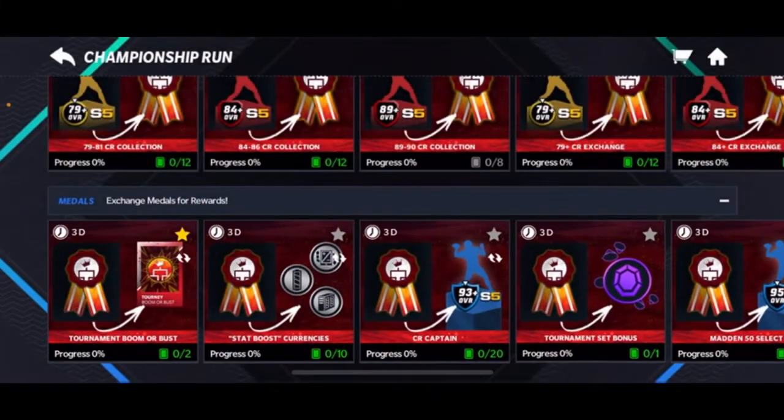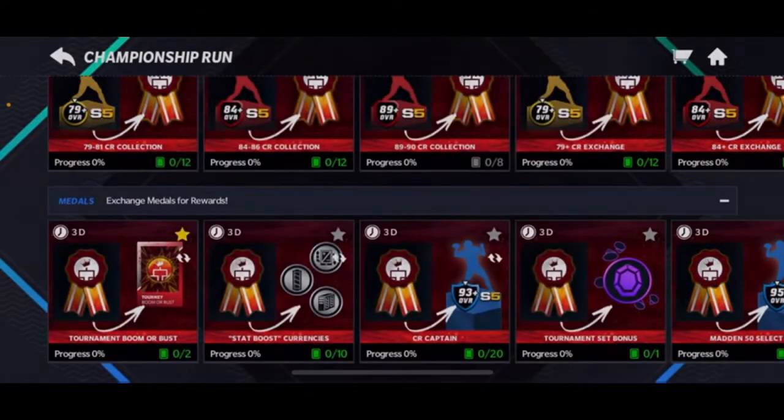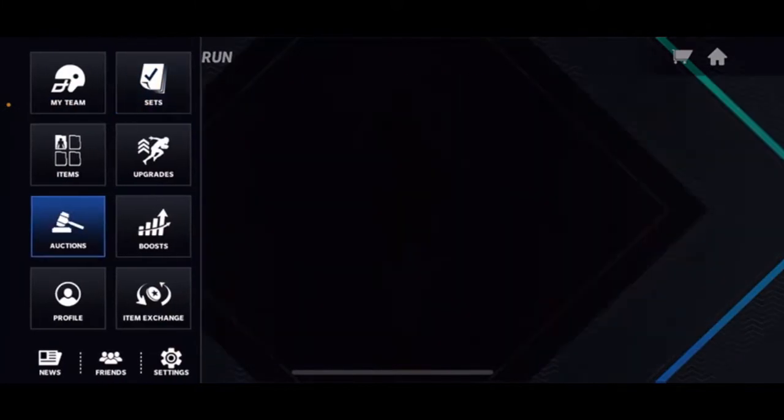The next one requires 50 medals and then you get a 95 Madden 50 player who can be upgraded to 97. So basically 25 Boomer Bus packs is worth this set — do you think you'll pull them? Maybe.